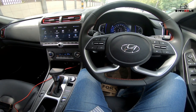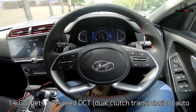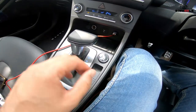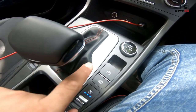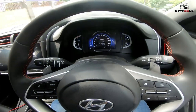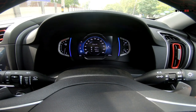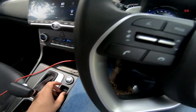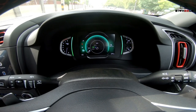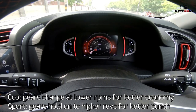The 1.4 Turbo Patrol GDI DCT — DCT stands for dual clutch automatic transmission. This transmission has a lot of options for how the car changes gears. In drive mode, the transmission changes gears depending on the mode you are in. In comfort mode, it's the best compromise of sportiness and economy. In eco mode, it upshifts early for fuel economy, while in sport mode it holds on to a gear for better punch.